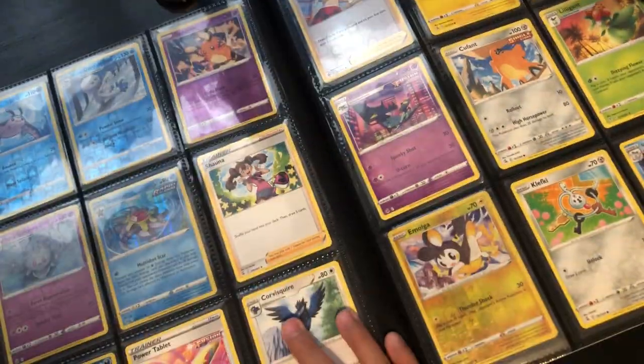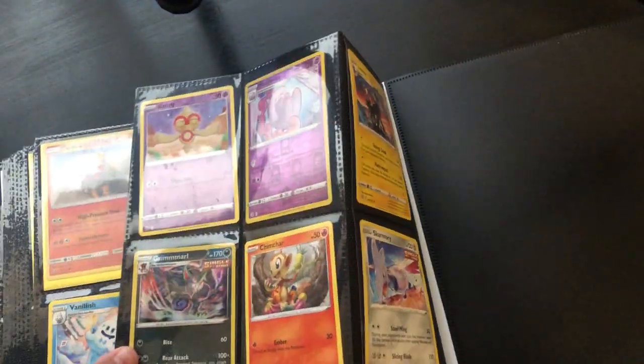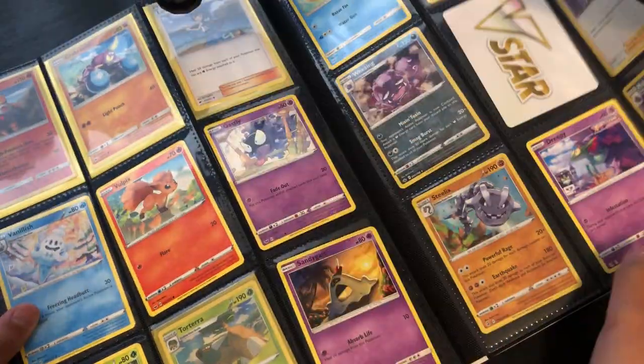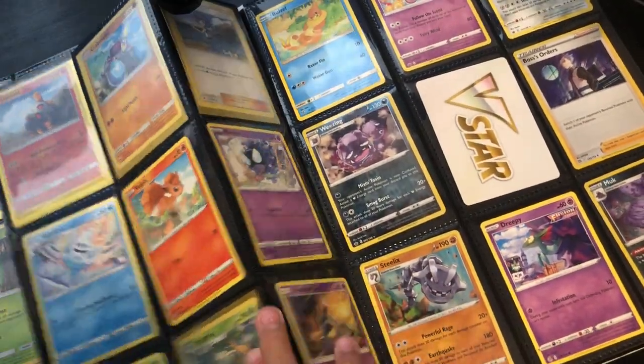Same issues as from the last video. Here we have another Starly and others. Obviously what I have in the back — nothing special, I'm guessing. Yep. Let's start from here — another V-Star. Keep getting these Boss's Orders. A Wheezing, Aggron — yeah.